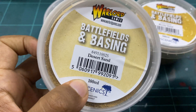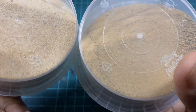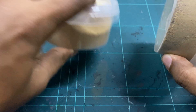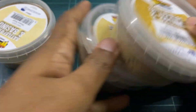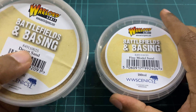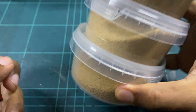Then let's look at the different grades of sand. You have the desert sand, the fine model sand, and the rocky sand. As you can see it's different consistencies and actually different colors too. If you're building a desert table, a mixture of all of these makes sense — the rocky sand where the rocks are, fine sand and desert sand to fill it in. I actually based my Desert Rats using desert sand; there's a video up here if you want to see how it looks.